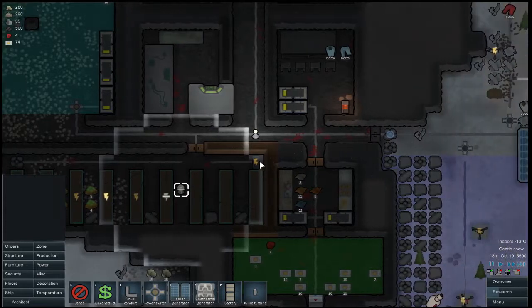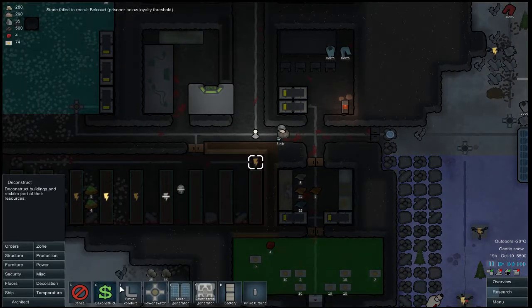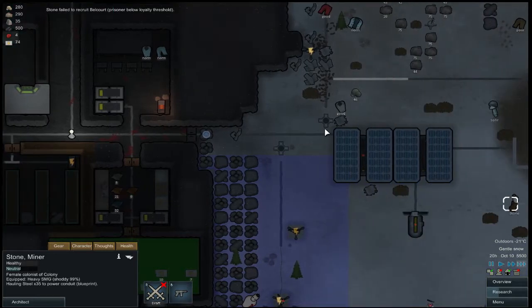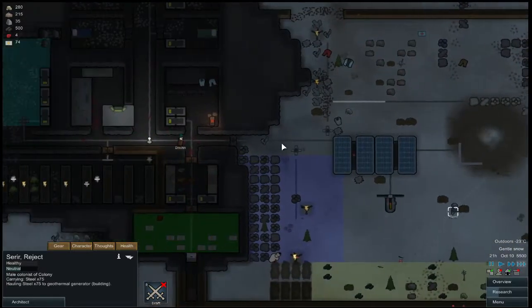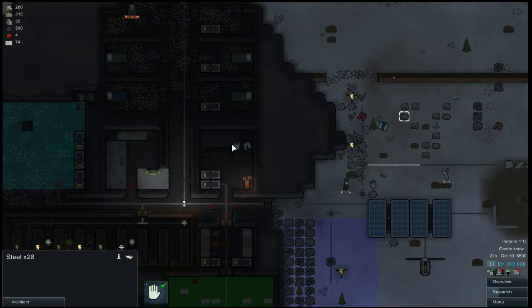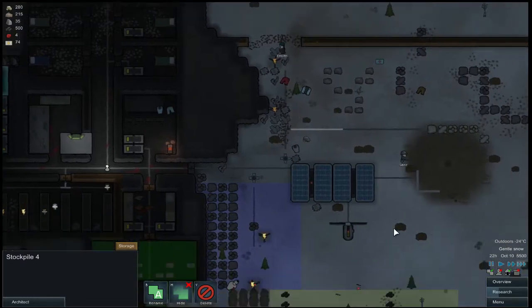Cancel that. You need to get turned on — I need to get power. Power conduit right there, build that. Somebody needs to haul this thing — it's annoying. Why aren't we moving things in here? Because we don't have a hauler? Because we're too busy doing other things.